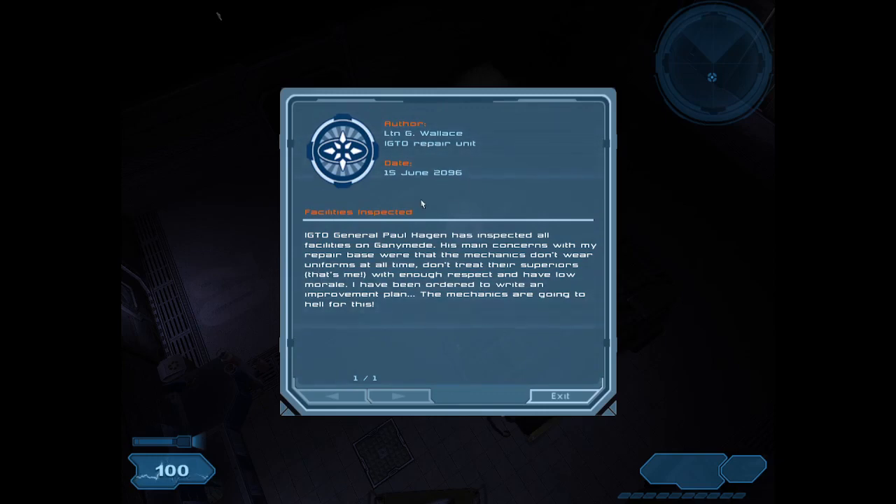Listen to that guy freaking out on the radio. So IGTO General Paul Hagen has inspected all facilities on Ganymede. His main concerns with my repair base were that the mechanics don't wear uniforms at all times, don't treat their superiors with enough respect, and have low morale. I have been ordered to write an improvement plan. The mechanics are going to hell for this.